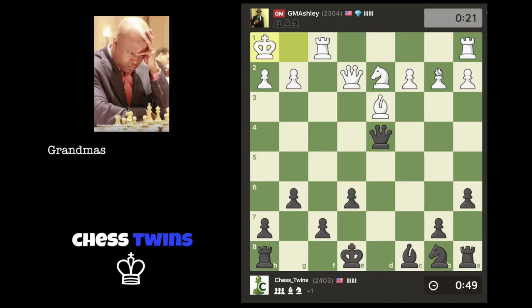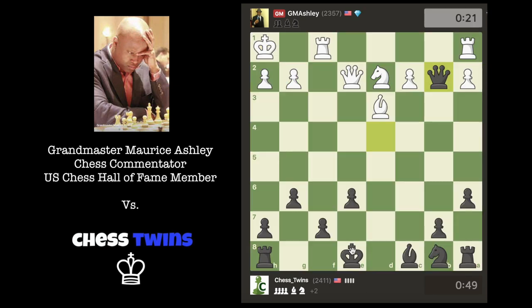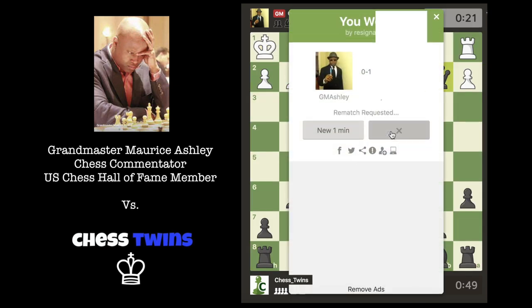I'm going to take his d-pawn, now I'm going to take his b-pawn — if he doesn't resign, okay. Let's hit the rematch button and see if he accepts.